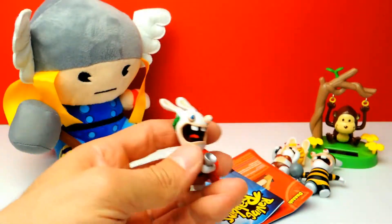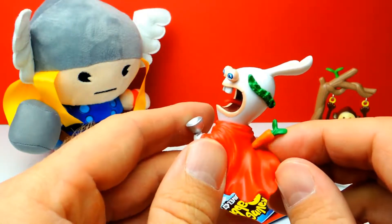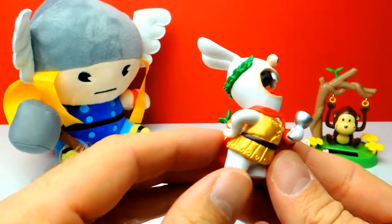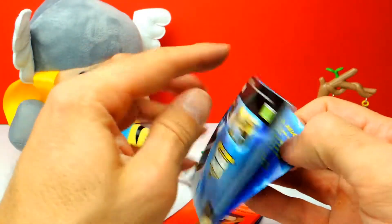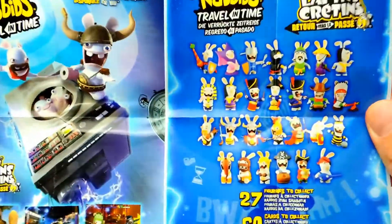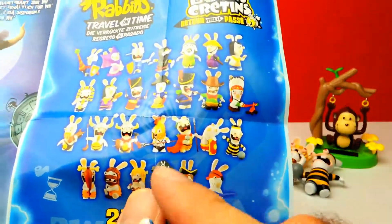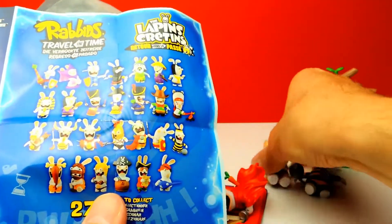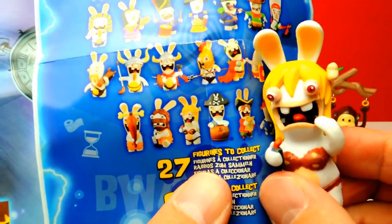I can already see something — let me show you. This one is interesting. Look at this — this one is kind of creepy. There's a carrot in his back. Is it murder? I don't know. And he's holding a cup — a glass of wine or something like this. Here's a collector's guide, and you can see the 27 characters you can find inside these blind bags. I think we got... not sure this one... I can't find him, to be honest. Let's go on to the next one. We got this one — this is super nice, one of the 27 different characters you can find.